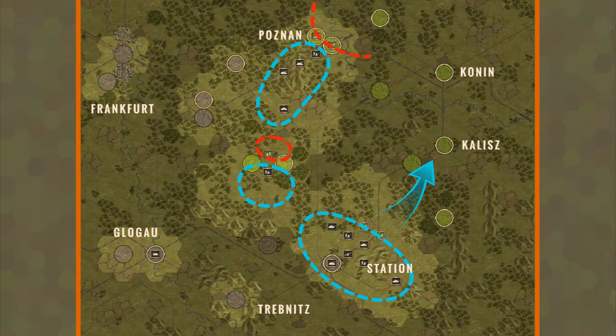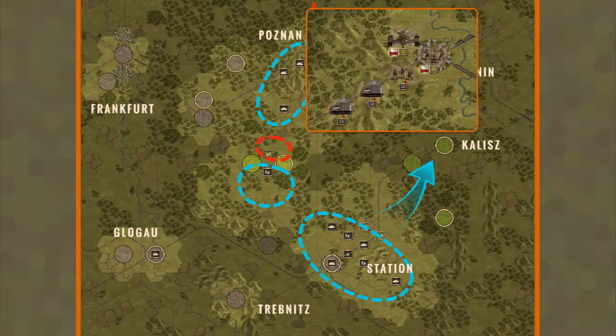Sort of. This is also when you'll approach Poznan. With two artillery units and an infantry, you can comfortably take it in a couple of turns. This objective will not give you any grief. Let's talk about what will then.